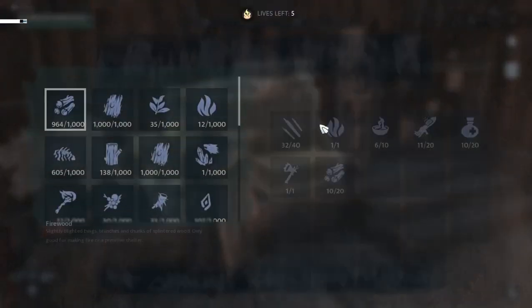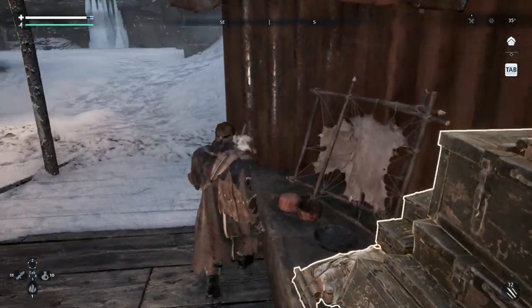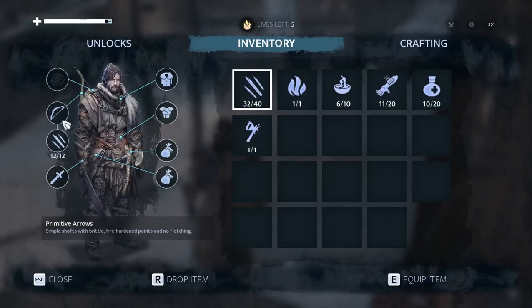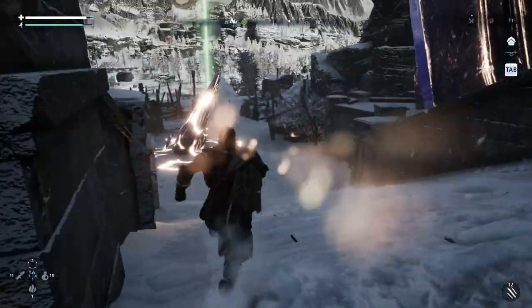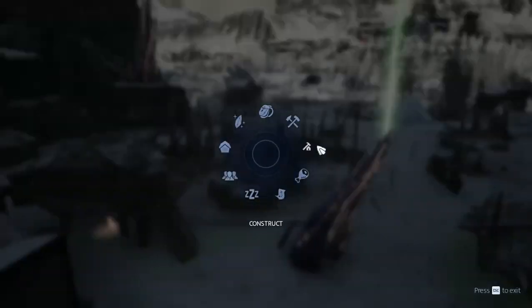Alright, so we have our fire, have food, have medicine stuff, have my axe. I want to make sure that I have my bow equipped — yep, alright. I made another bow because I did give Vic the bow I had. Now I can make a stage two bow, which is going to be the next thing I work on.